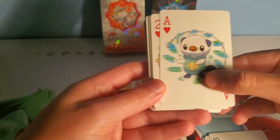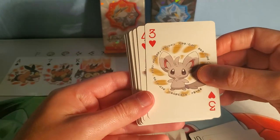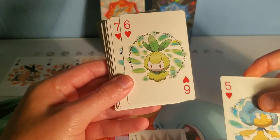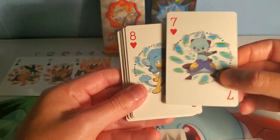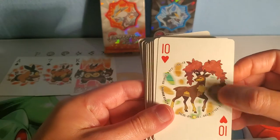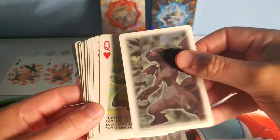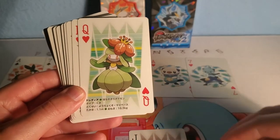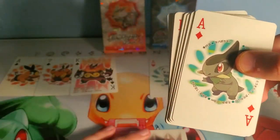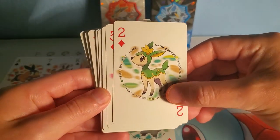Emboar looks really nice — just the Emboar line. Oshawott, another little deer. I forget his name. Minccino, Scraggy — the one that evolves into Scrafty. Another Scrafty, Cinccino I believe, another deer. Scrafty, gotta love Scrafty — pretty dope. I like the back too; the back looks really nice with the Zekrom. I'll probably end up getting the starters in the Zekrom graded. Lilligant, Samurott, my boy Axew — probably one of the cooler dragons.